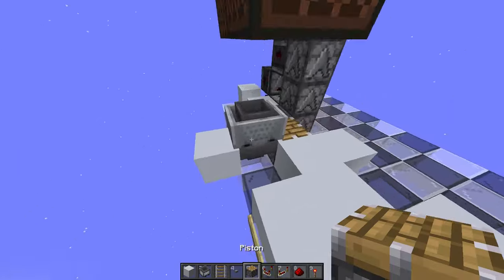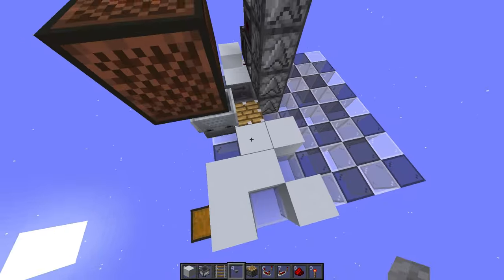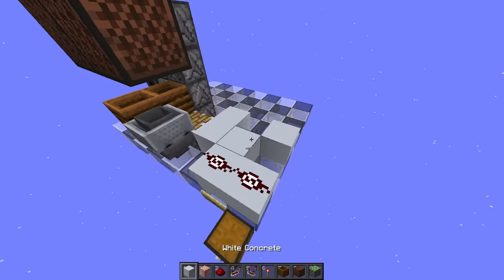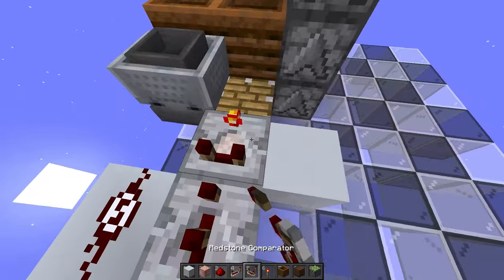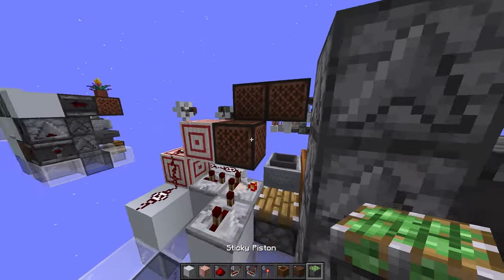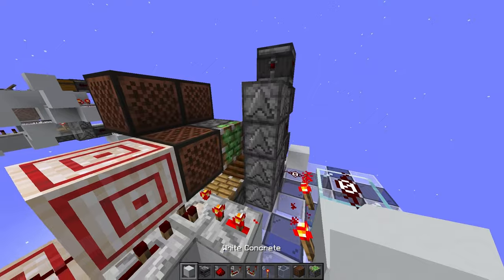Now we want to float align our hopper minecart. Place a piston here, place a button on the piston, and activate the button — that will zero tick it and float align the minecart. You'll see it gets pushed up with this piston. Now place our composters on top of the hoppers, place some redstone dust, place a target block and some more redstone dust, place a repeater on the second tick setting, place a comparator in subtract mode, place another repeater on three ticks, then place another target block and a note block. Place a sticky piston right here, then place some more blocks and place a redstone torch on that. Place a glass block and another redstone torch, some redstone dust, another solid block.